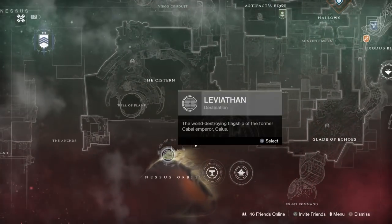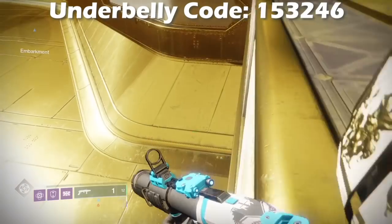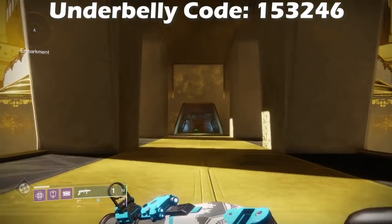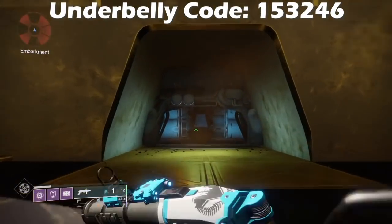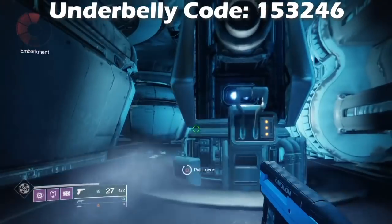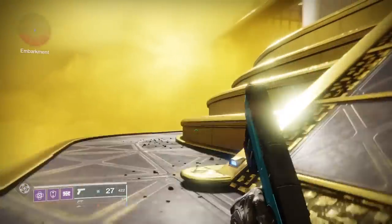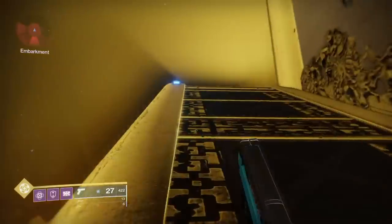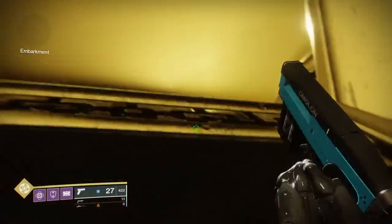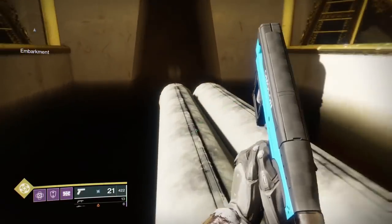The next thing you need to do is gather watcher's lenses from the Leviathan. Head to the Leviathan and once you spawn in you're going to want to drop down underneath. Once you get to that area there are actually six levers and you need to pull them in the order shown on screen. You can solo this, though it's a little easier with a friend or two. Once you pull the levers in the correct order, the bottom left of the screen will say 'the way is open.' Once you open up the underbelly, instead of jumping up the man cannon you're going to go up the stairs, and you'll see a small area by the pipes that is open. Jump across the pipes, hit the lever, and you'll be able to go up the fan lift.